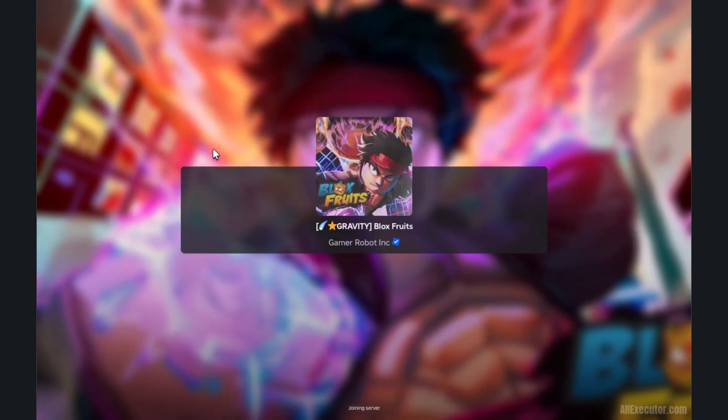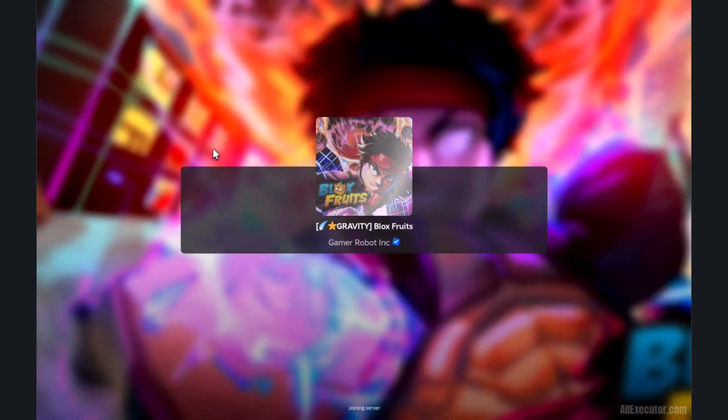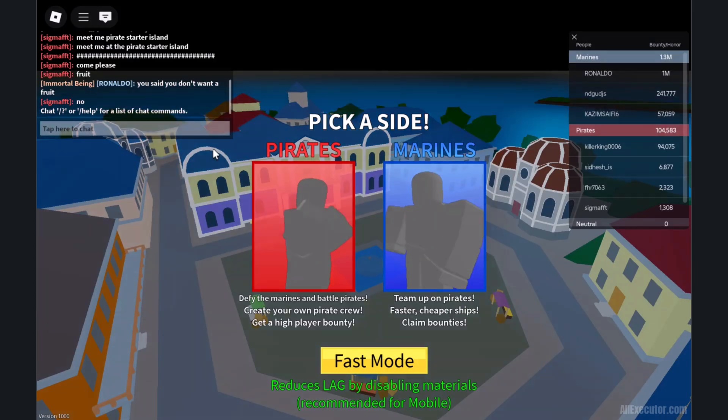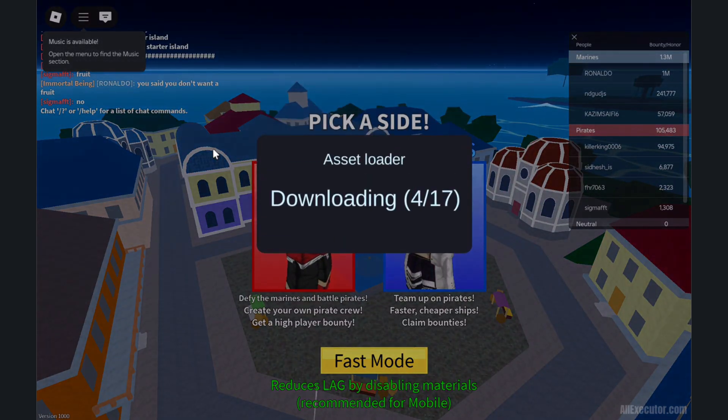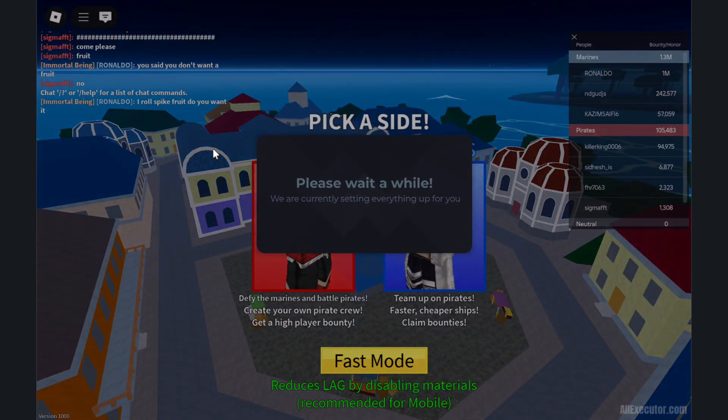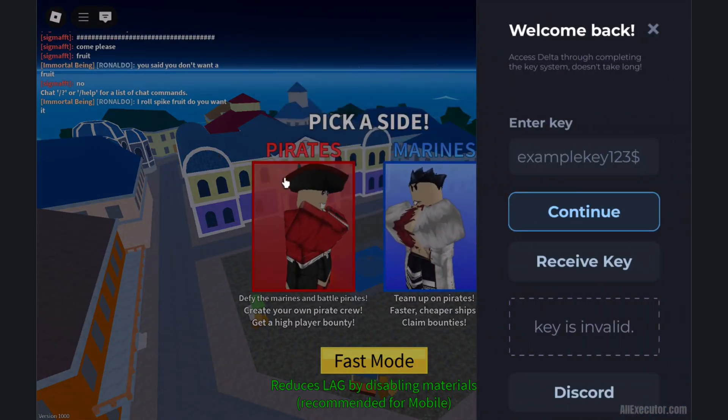Open Delta Executor and start any Roblox game. Wait for the game and Delta Asset Loader to finish loading. Wait for the Delta Menu to appear, then tap Receive Key to start the key process.